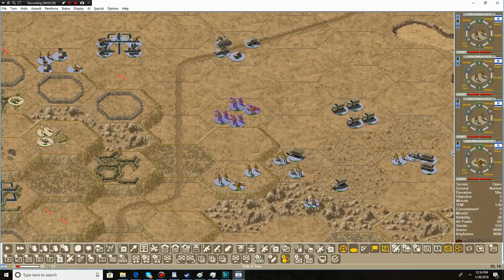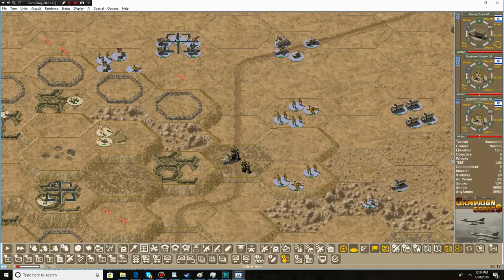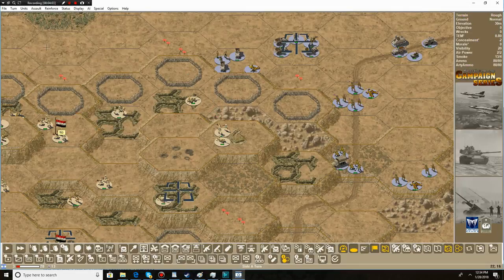Some of our military units are actually still able to move, so I haven't used up all our movement points. We do want to be careful — we don't want to move too much. If we can get up on that hill that would be perfect, but it doesn't look like we can, so we'll end the turn.